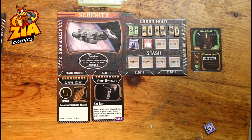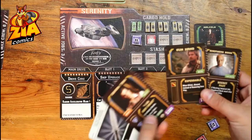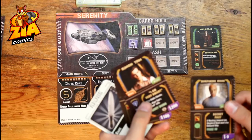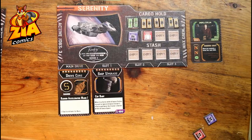As you continue traveling to the different areas, like Persephone, Regina, Osiris, Silver Hold, or the Space Bazaar, you will be able to get more people to work on your ship. You have generic characters like a gunhand, or you have others like Shepard or Simon. It has all of the major characters in the series. You can also give them weapons like a knife, or get other items that will help out your ship.